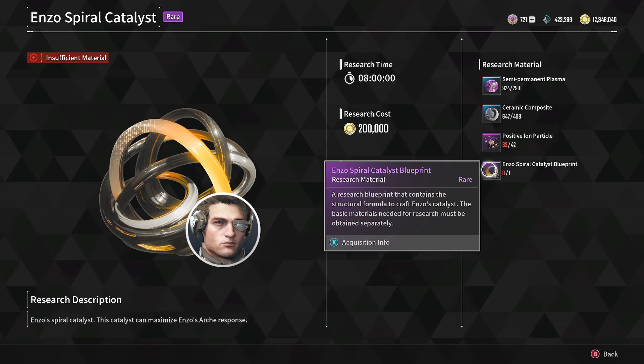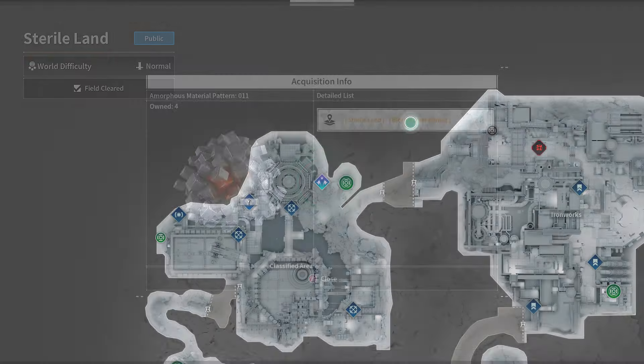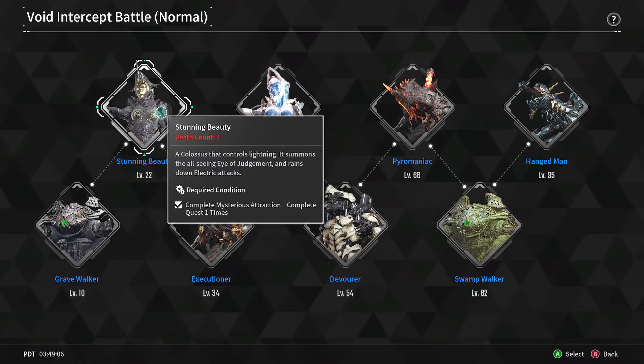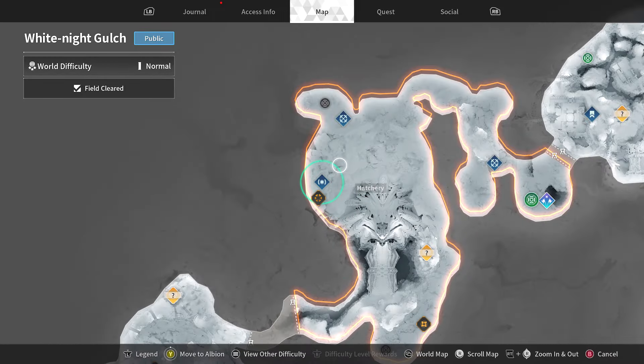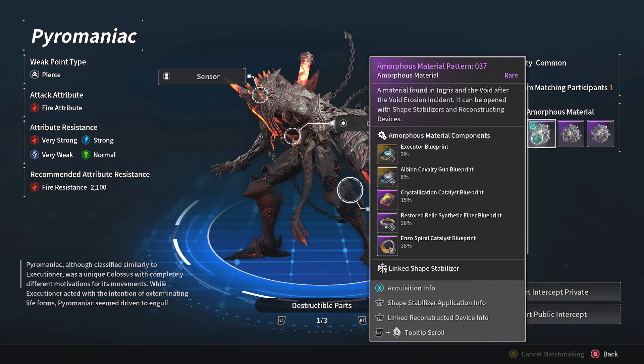Next is the spiral catalyst blueprint. The easier orange route has you kill the Stunning Beauty — the second boss in the game. For Pattern 11 you need to complete the mining operation in the Sterile Lands; it's not guaranteed but drops after completing rounds, and it's a fun mission to do with friends. That gives you a 38% chance at Enzo's spiral catalyst blueprint. The other option is to kill the Pyromaniac after getting Pattern 37 — go to White Knight Gulch and do that mission — also a 38% chance.